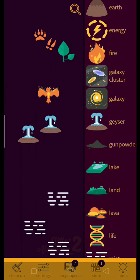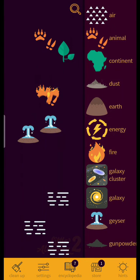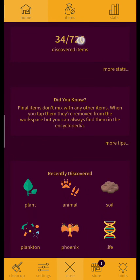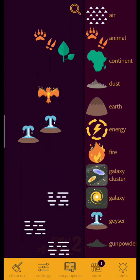Animal plus one equals nothing, animal plus three equals nothing, animal plus mist equals nothing. Gunpowder plus plant equals nothing, gunpowder plus animal equals nothing, gunpowder plus phoenix equals nothing. That's super bad — mist equals nothing. Hello, hello, hello.